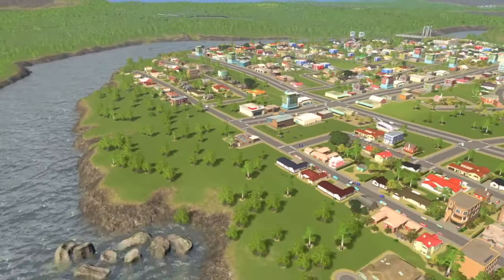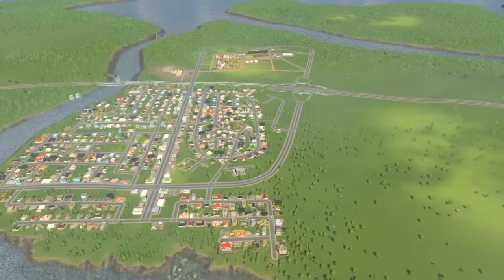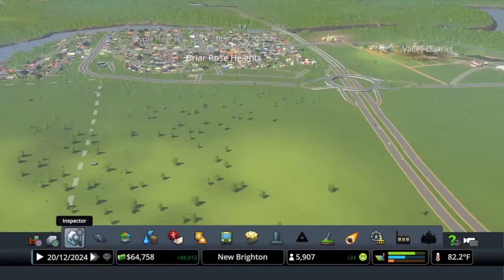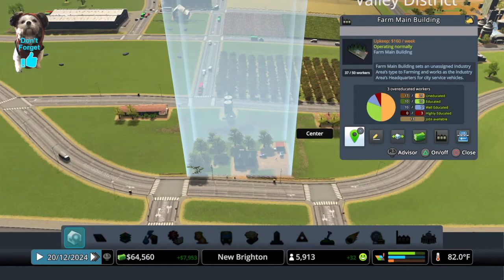In today's episode, we're going to put in a new residential area, probably down in here. I want to keep it a little separated. Let's start the game on one speed. We do have a high demand for residents as well as commercial, just a little bit of industry. Let's see where our industry is here — we should be leveling up soon.